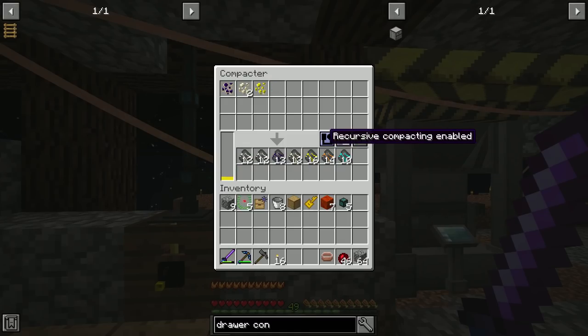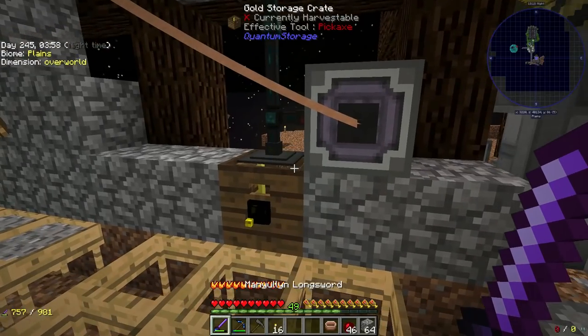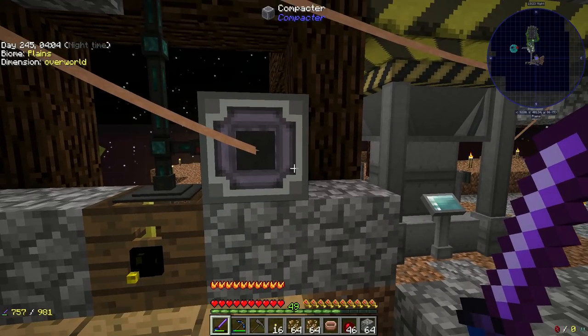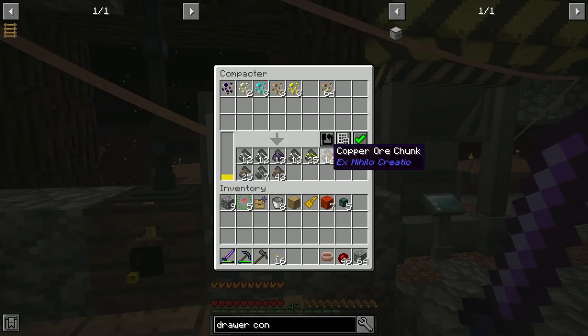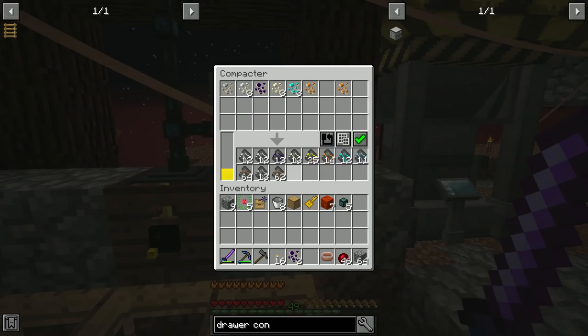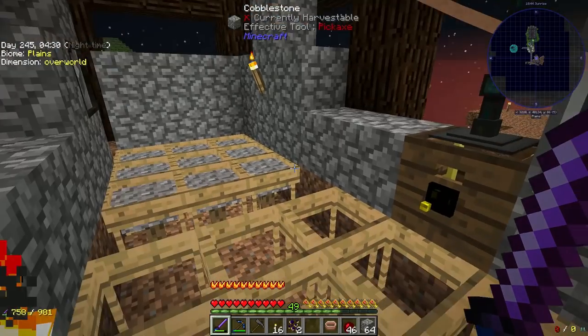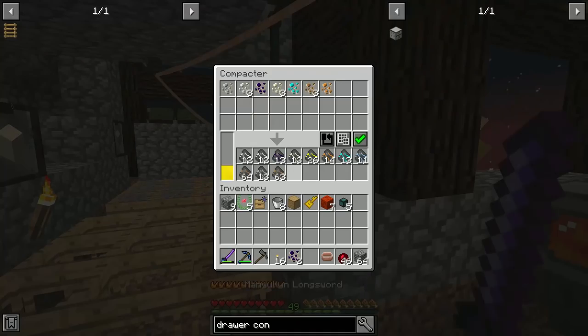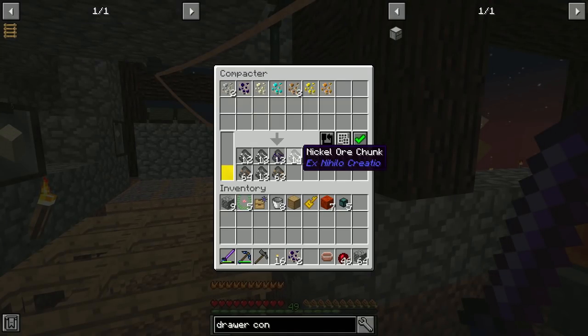Grab that power line — there we go. It's going to start pumping in power and you can see it's compressing these into chunks for us. It actually does not consume very much power at all, but you do need a little bit going into it. Let me go ahead and move this stuff into there — lots of iron being made. We've got about two stacks of iron from our auto sieve and a bit of everything else.